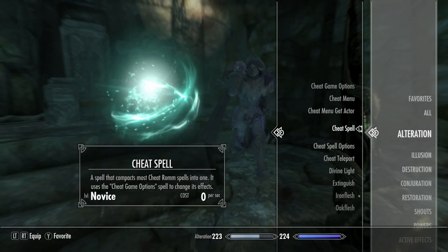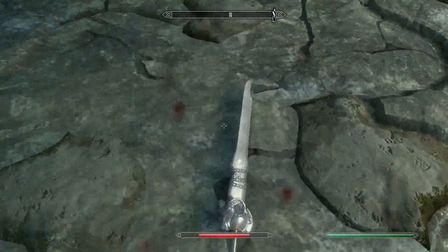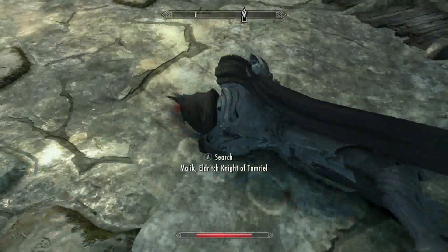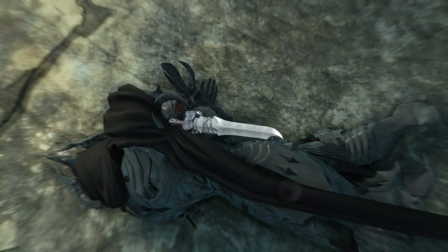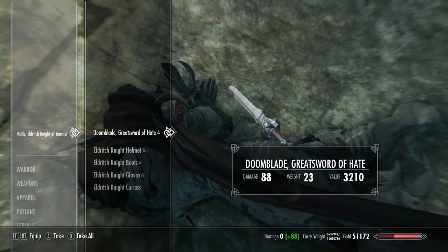Go ahead and take this guy down. Oh man, he just dropped so fast. Doomblade — the Great Sword of Hate. That's a cool name. I'm going to test this out. Oh, it's not like the skull, but it's still cool. There's like a bull on it — that's cool. But that might be a ram, actually. Yeah, ram.